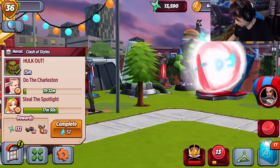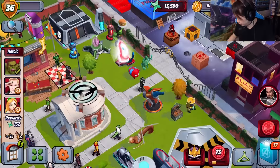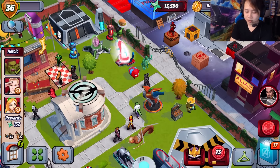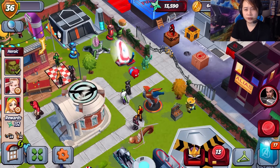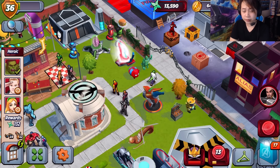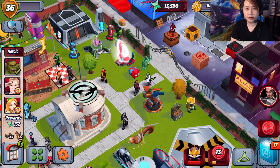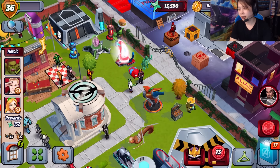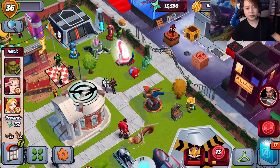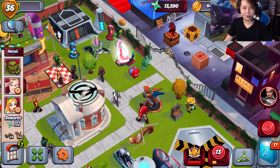We'll be back in the next video. I'm gonna try to unlock Luke Cage. That was Wasp - this is the mobster suit - the mobster Wasp battle versus Kingpin, you know, dominating the market and stuff. Anyways, we'll be back in the next video. Let me know what you think in the comment section below and I'll see you in the next video.